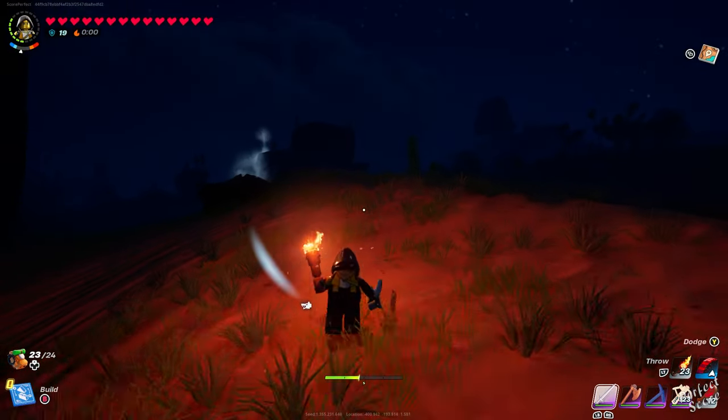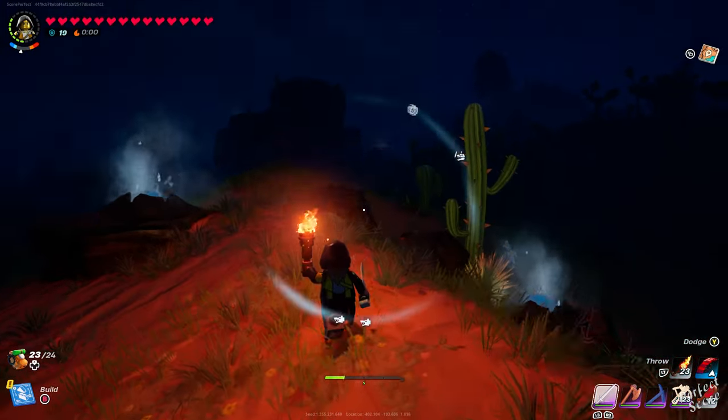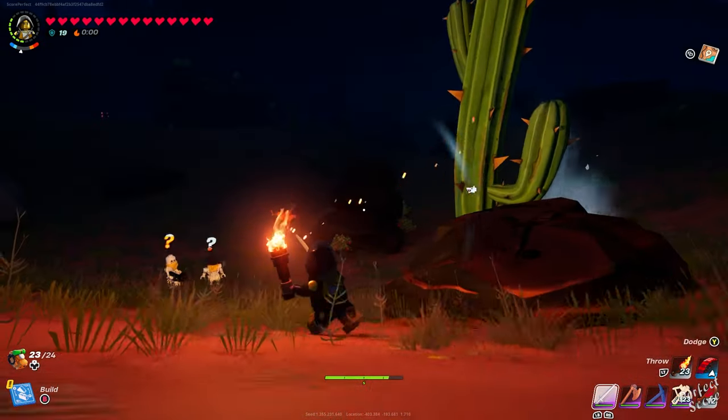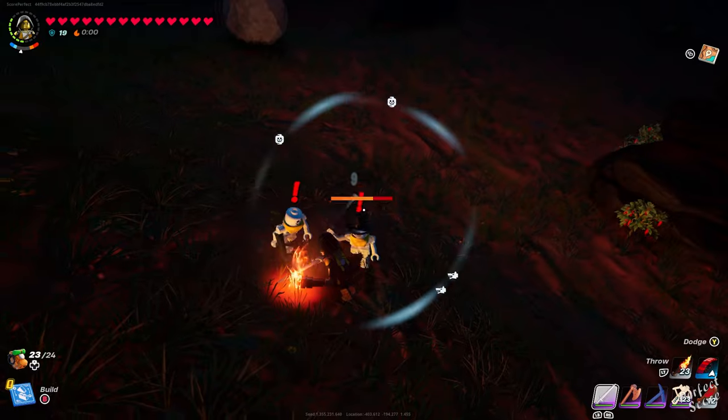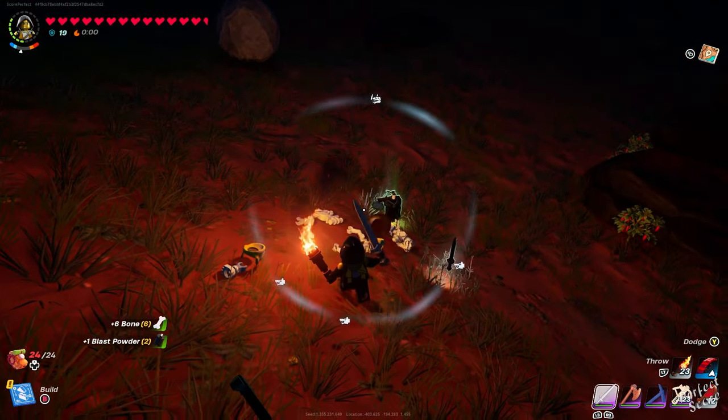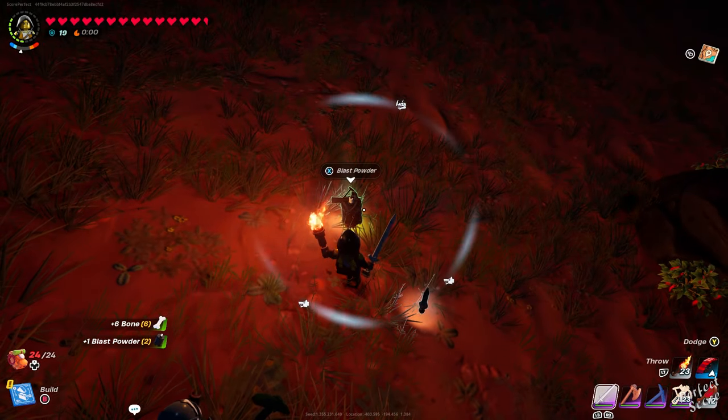There are only two things that you need: the first one being a desert biome — if you found that on the map, that's great — and the second thing is that you need to wait until it's dark. At night time the skeletons come out, and especially the ones in the desert, mostly the ones that look like a cowboy, but also the ones with a crossbow. If you eliminate them, they have a very high chance of dropping blast powder.